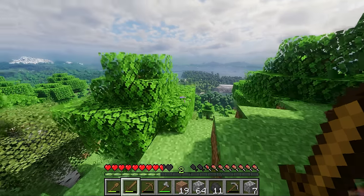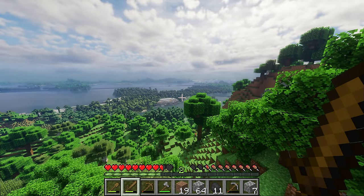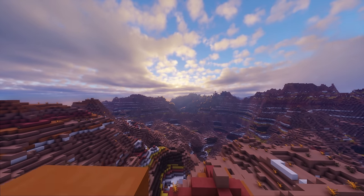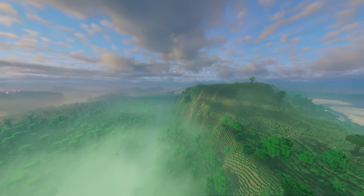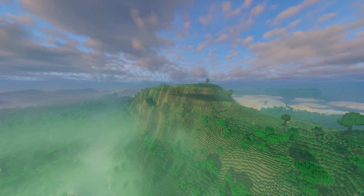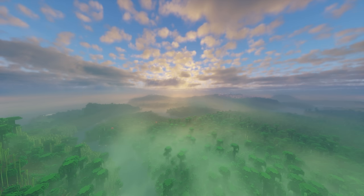There are a few other mods going on in the background, but what Distant Horizons does is it uses some very clever GPU code to let you essentially render just about an infinite distance away from you. And why this is such a big deal is that Minecraft's world is essentially infinite — it's one of the main appeals of the game, being able to go in any direction almost limitlessly.